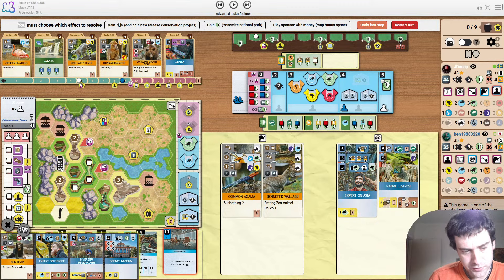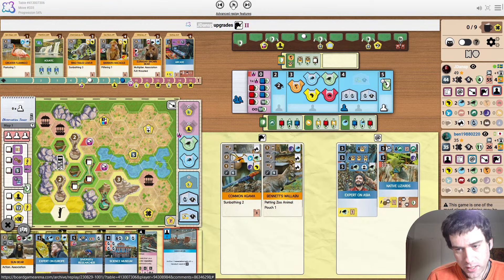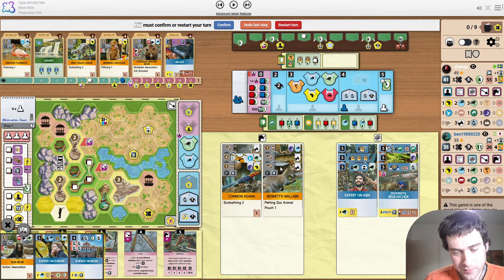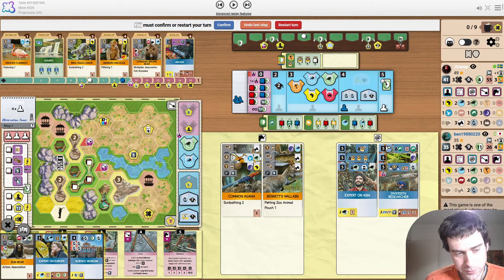Releasing the tapir. Release project is also better on this map because you can trigger the tower multiple times. I really like this move. Because we have all the excess money from all the small animal discounts, you might as well spend the money playing sponsors. I didn't really rate this ability when I was going over all the different maps, but in a situation like this where you just have enough money for the rest of the game, this is a perfect use for it, especially when you already have all these sponsors.